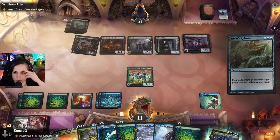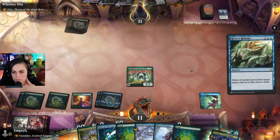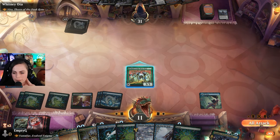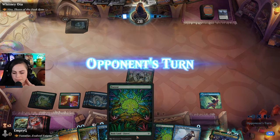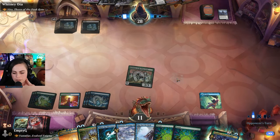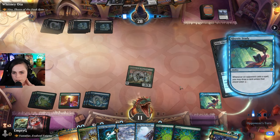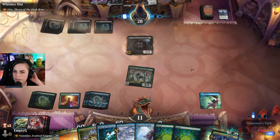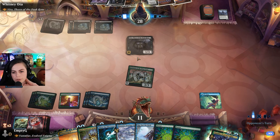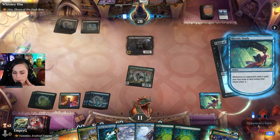Yeah, so we will River's Rebuke here. And then I'm going to attack, so we felt like we did something this game. I'm very prepared to get super drained. The other thing about why I'm kind of leaving Slip out the Back out - is if they have the Sanguine Blood, which is the enchantment that combos - all they have to do is get the life gain started and it's like a win.